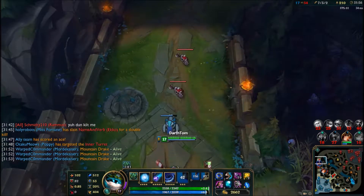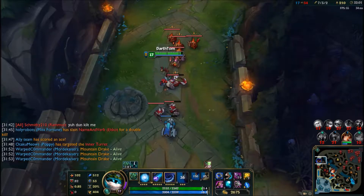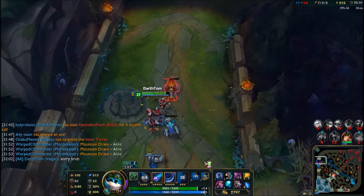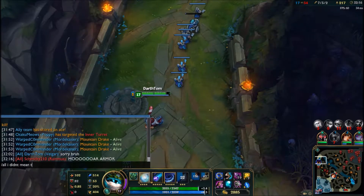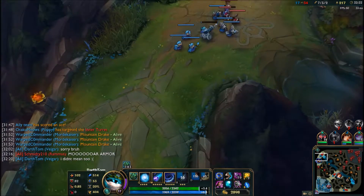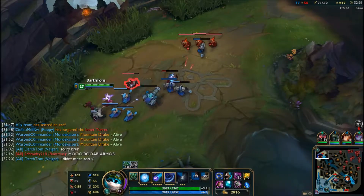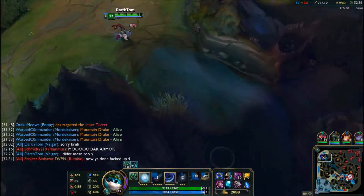Sitting pretty nicely at 7-3 — that would be one last great moment in this game for our team, probably the only really good moment. I did an all-chat there and said 'I didn't mean to,' and then Rumble eventually says 'Now you've done fucked up.'